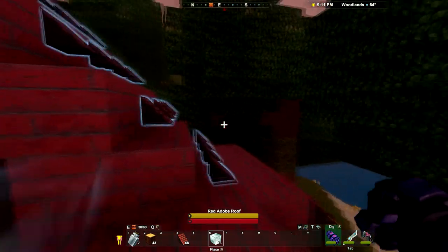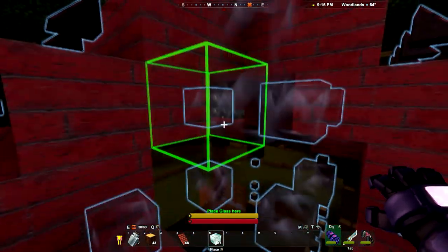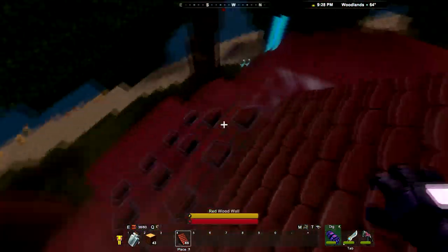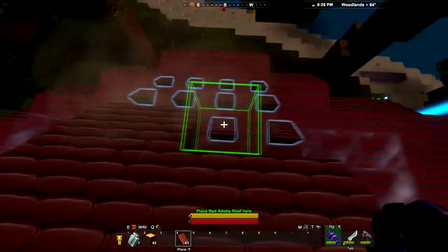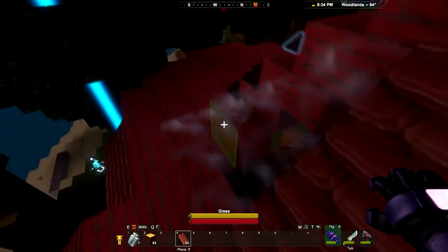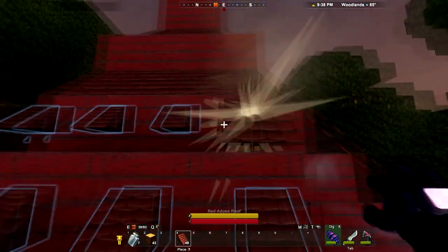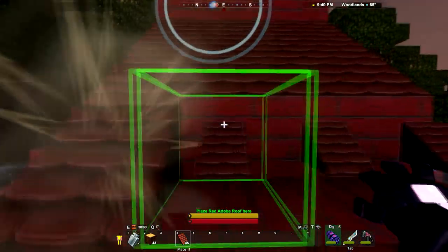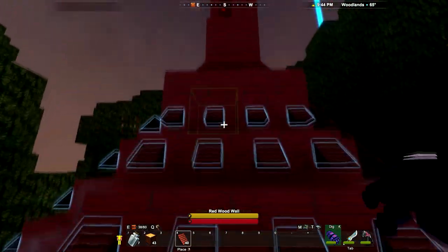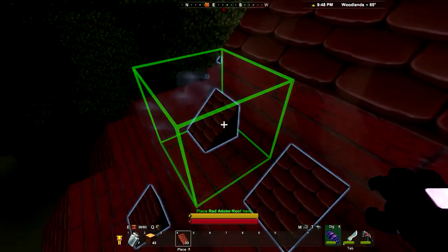Let's place some more glass. Glass is really difficult for me to see — it's also transparent. I'm really glad for the blue outlines — that's very handy. It's getting dark. I think we need glass on the other side now. I think this is the last bit of glass here.